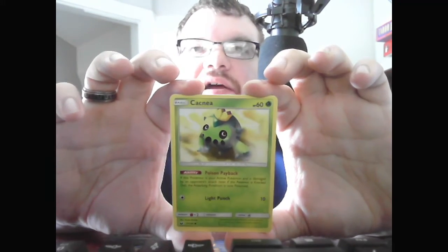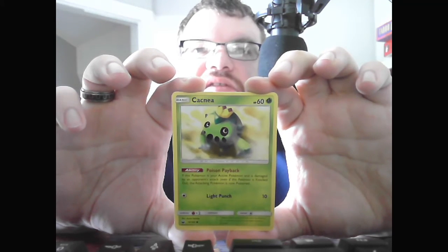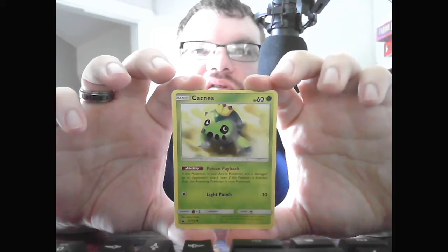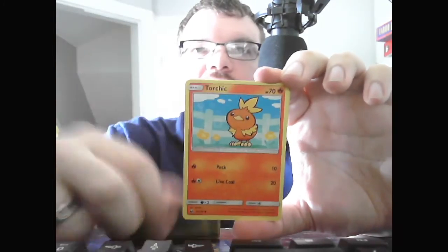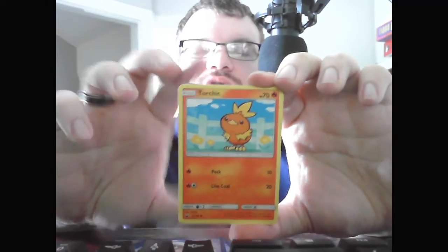Basic Cacnea, HP 60 Grass. Ability Poison Payback — if this Pokemon is your active Pokemon and is damaged by your opponent's attack, even if knocked out, the attacking Pokemon is now poisoned. Light Punch, 10. Basic Torchic, HP 70 Fire. Peck, 10. Live Coal, 20.